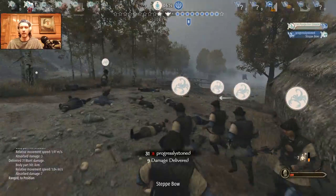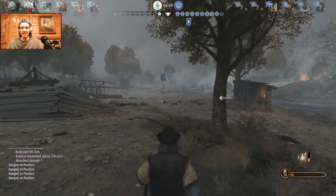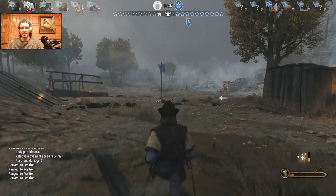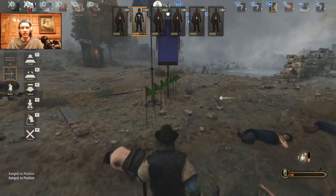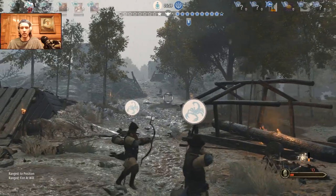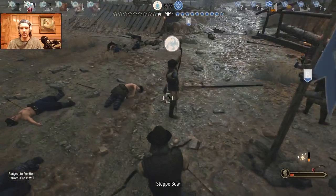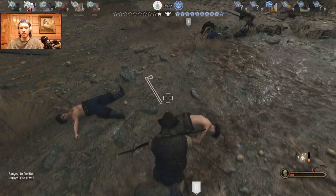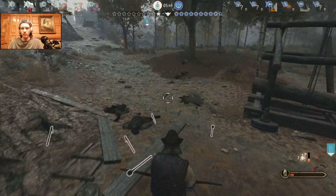Yeah, there we go — not too bad. If we can take the point, this could be a problem actually. Although this extra sprinting speed is really helping me out here. Let's just start taking this point — there we go, that'll be a win. Not too shabby. I'm out of arrows, but solid win. 58 kills after just two rounds — we take those.